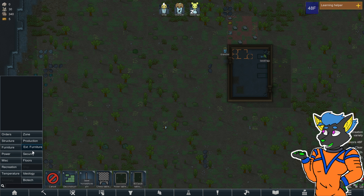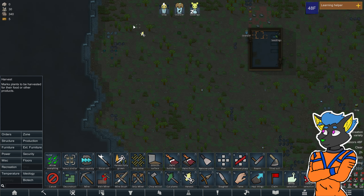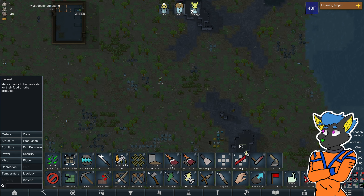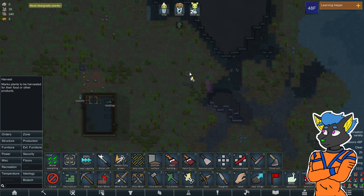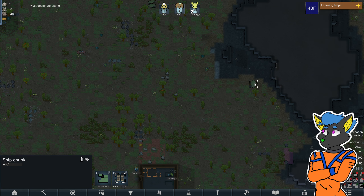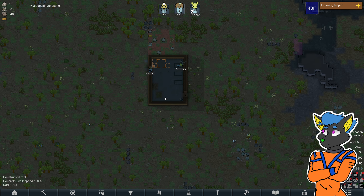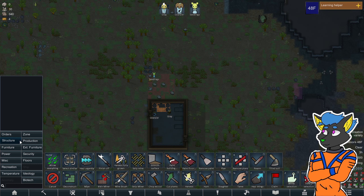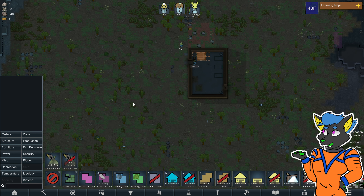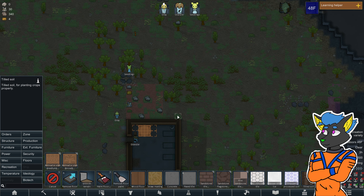We need to harvest anything that's edible nearby, which is not much unfortunately. Allow those, destruct the ship chunk, and also produce a growing zone. We should till the soil first because I think we can do that for free — it's free real estate, it's free real estate.